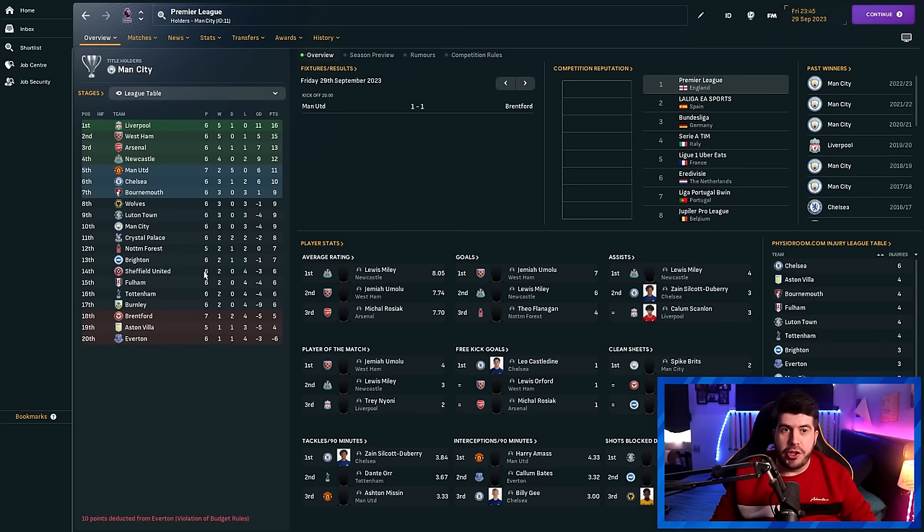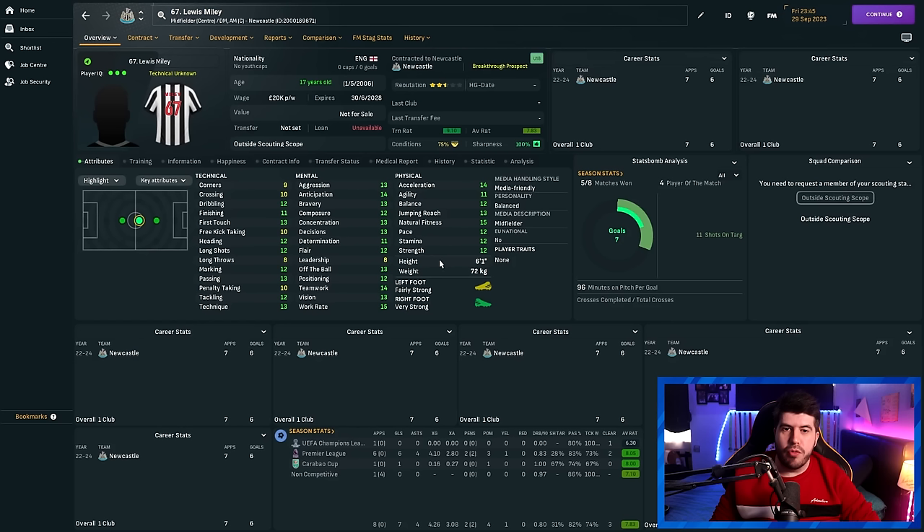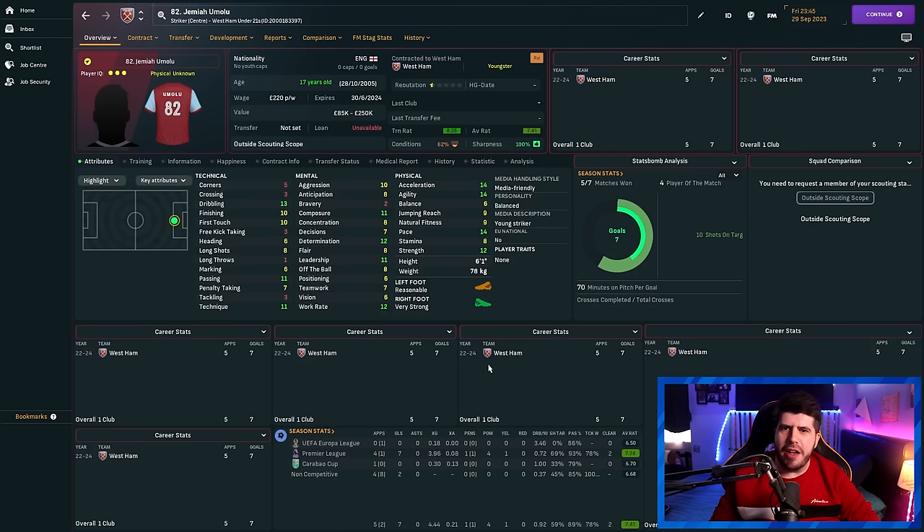One of the things I've particularly enjoyed is seeing the ticker saying things like 'Alexander-Arnold signs a new five-year contract with Liverpool' — and thinking, great, I hope you like playing in Europe, because that's the only game time you're going to get in the next decade. Looking at where the league stands now: Liverpool have started off extremely well. Everton, obviously, with the points deduction. Brentford have managed to win a game. Lewis Miley has the best average rating in the league — six goals and four assists in his first six starts.